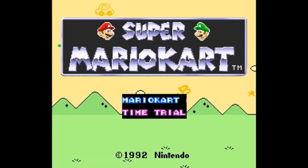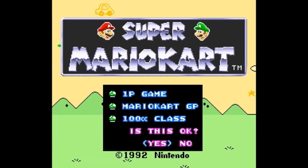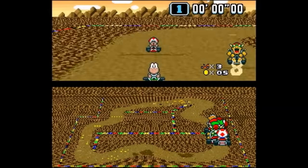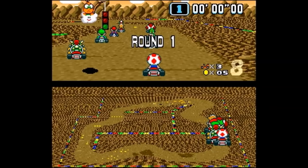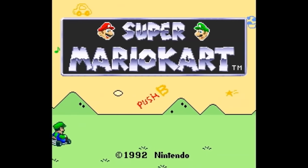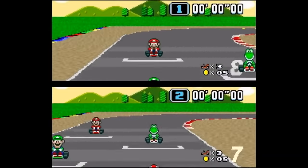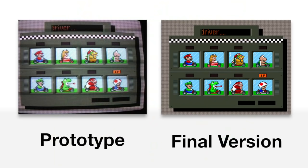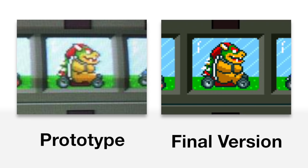Another difference is that you can't press the select button in the prototype to move the cursor, despite being able to do that in most SNES games — likely meaning that functionality just hadn't been implemented yet. Also, if you stay on the title screen for some time, both versions will show a demo race, but while the final shows one of four races, in the prototype there's only one.